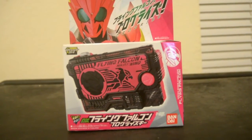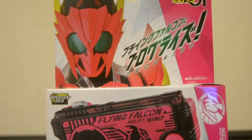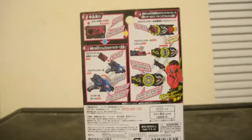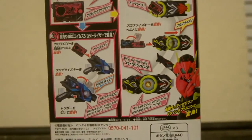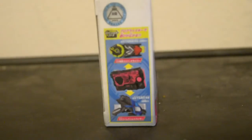On the front of the box we have the Flying Falcon Progrise Key and Zero One in his mode. Left side, then on the back we have the first panel, then the second panel with the Zero One driver, then the dark panel with the AIMS shot riser, right side, top, and bottom.